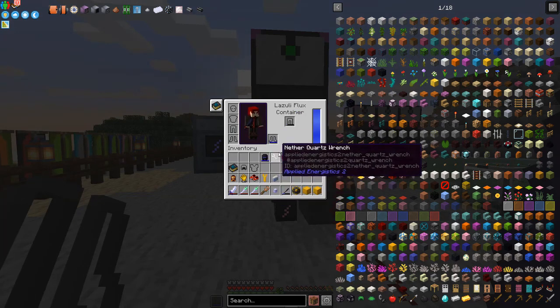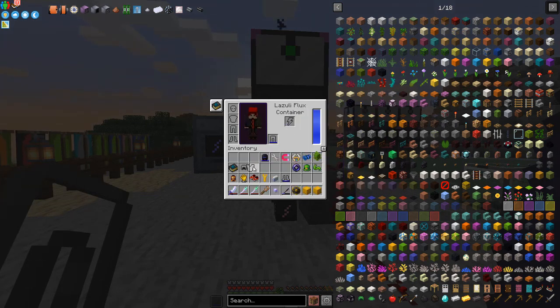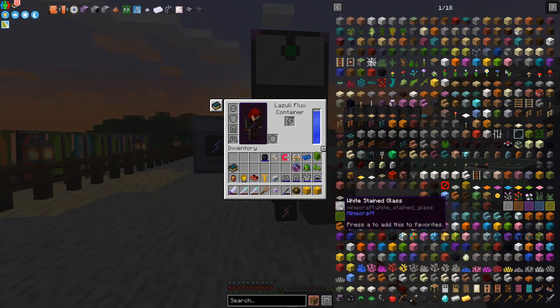You can charge items up — it's got 250 LF per item. I'm shift-clicking and it's going into my off hand, which is a bit weird. We can shift-click items into the charger — that's no problem — and charge everything up fairly quickly.